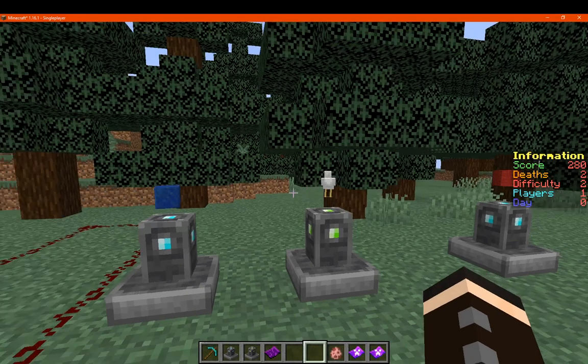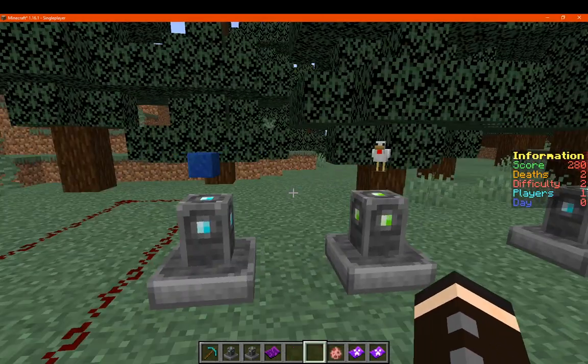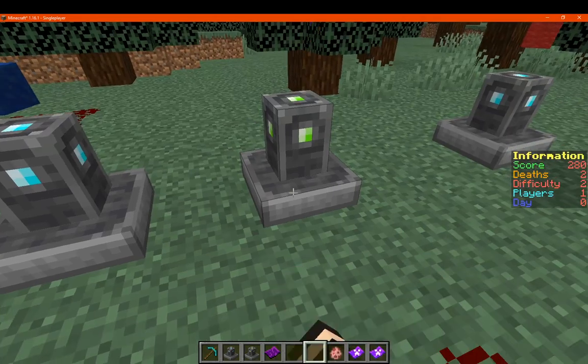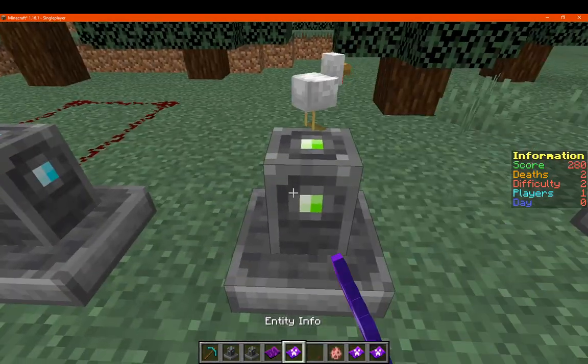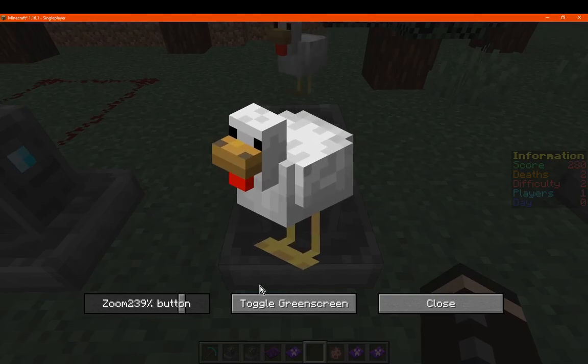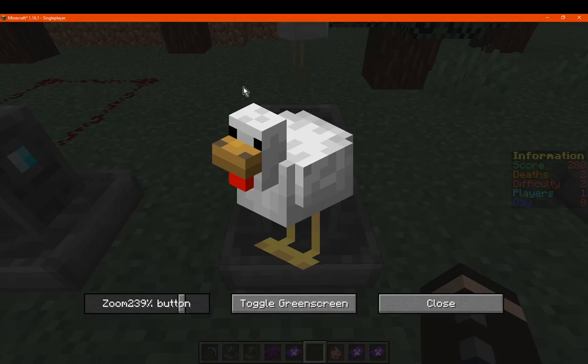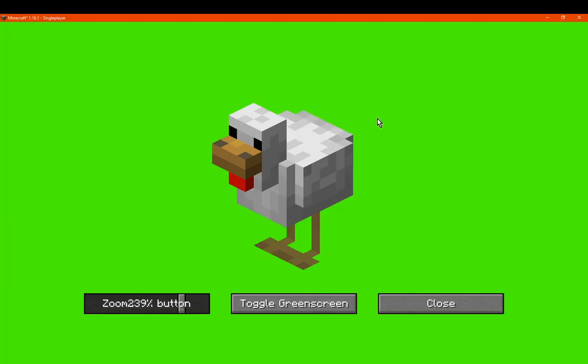It makes things easier to display them. If you wanted to screenshot certain things for wikis, you could do that — set a reasonable size, enable the green screen so there's no game background showing at all, screenshot it, and then edit whatever you need to capture the model and put it on a wiki or somewhere else.